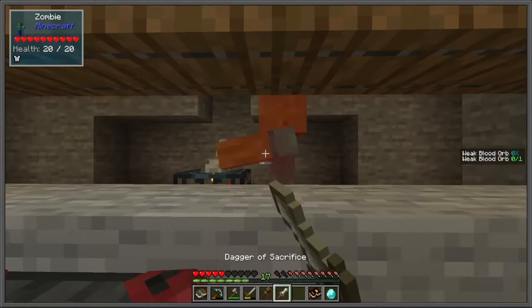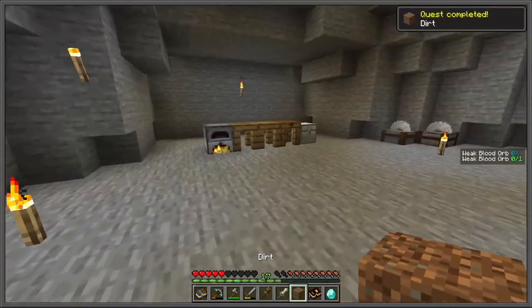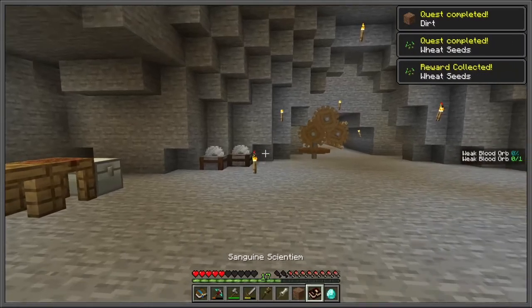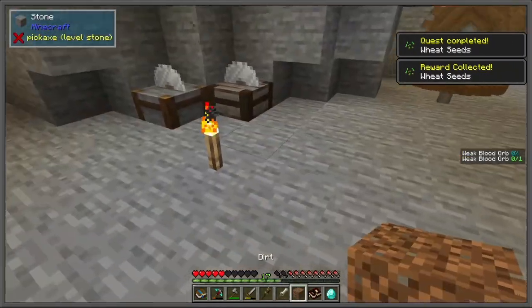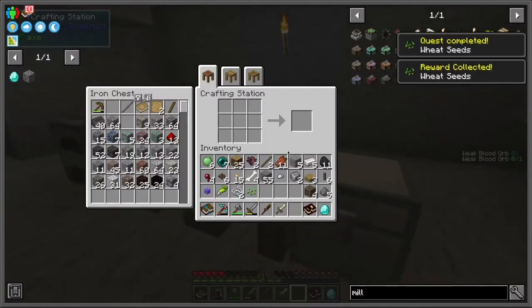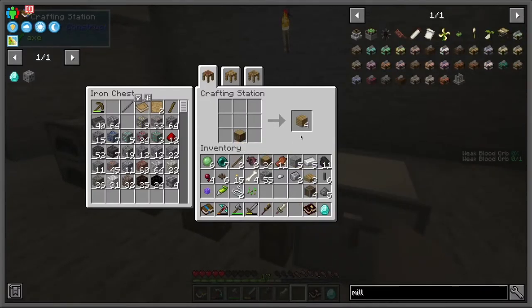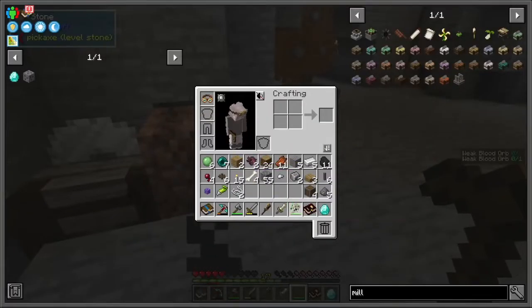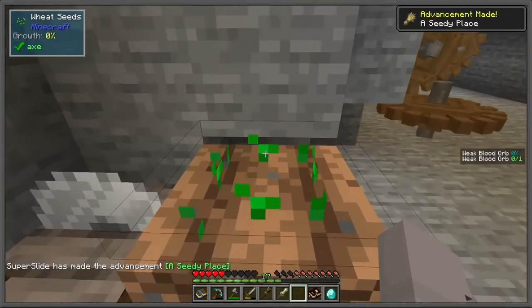Unfortunately I didn't have enough blood, but there we go — our first dirt block. The next quest is just to obtain wheat, so all we need is a wood hoe. Just till the ground and grow the wheat, and we will obtain the item known as the cutting board.